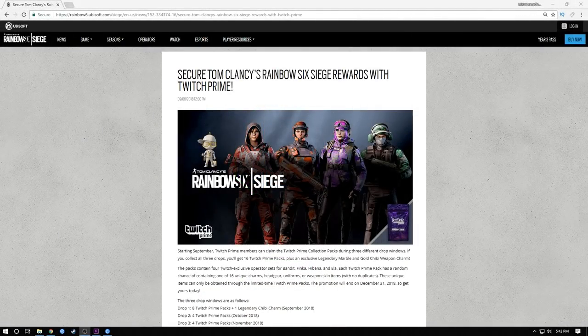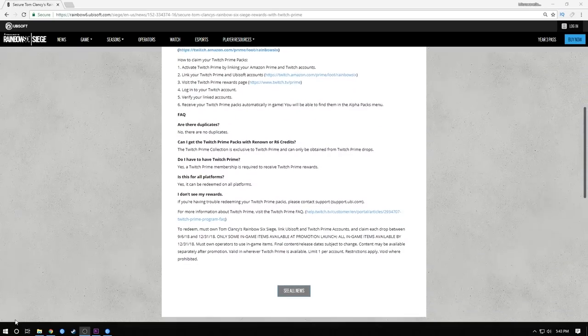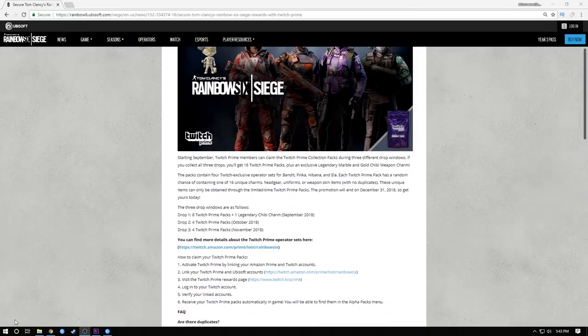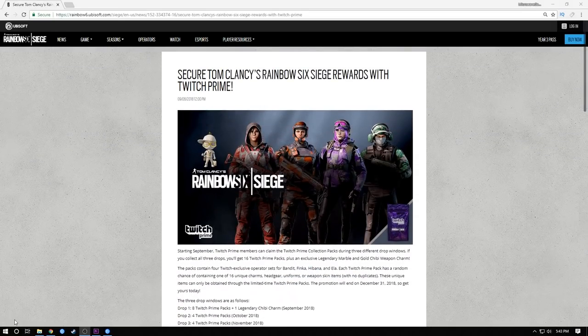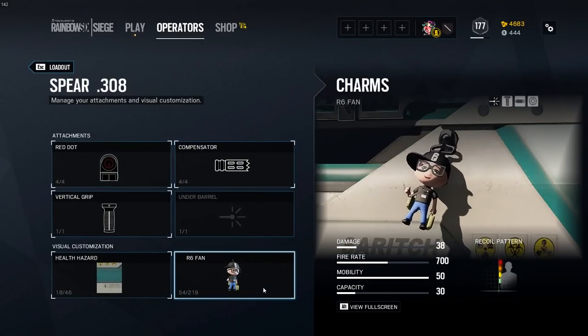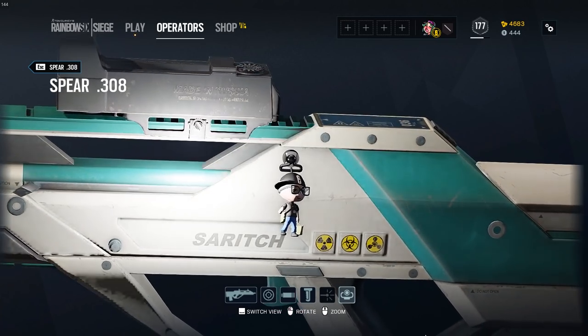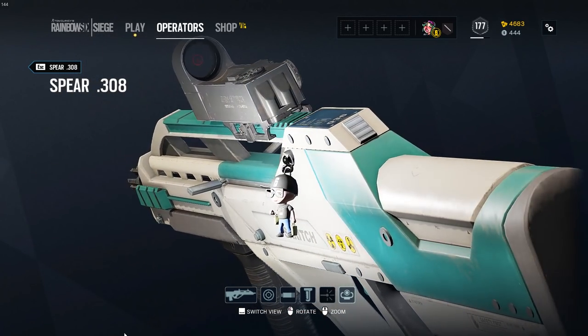There are 16 of these alpha packs — eight of which you'll get in September and eight in October. If you want both, buy your Amazon Twitch Prime on around the 15th of September and it'll carry all the way into October so you get all 16. If you do get all 16 alpha packs, you will get a legendary charm — I think it's this E3 one from 2016.